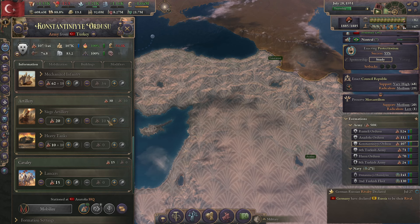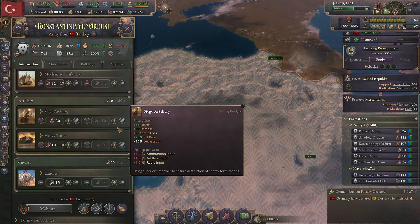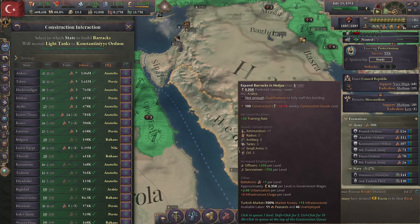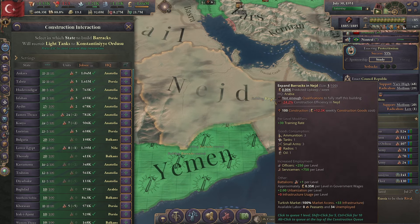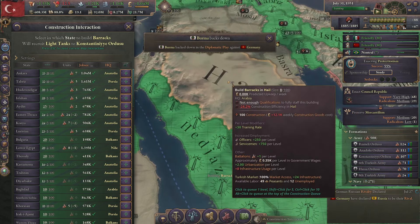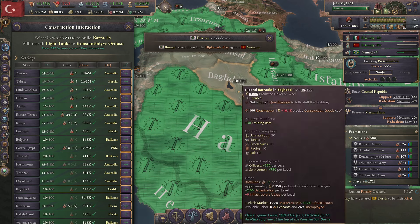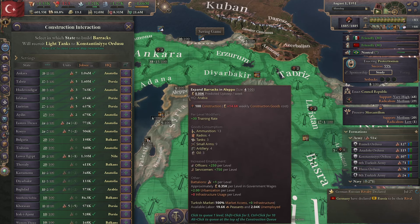What about the Konstantini Ordesu? This army has no Light Tanks here, so I'm going to go ahead and just get started by building up 25 levels of Light Tanks.